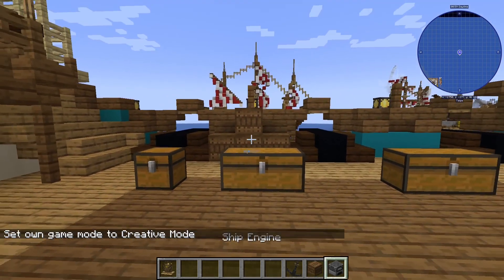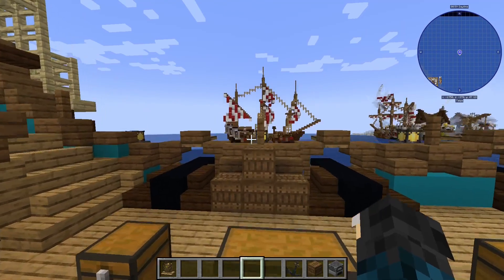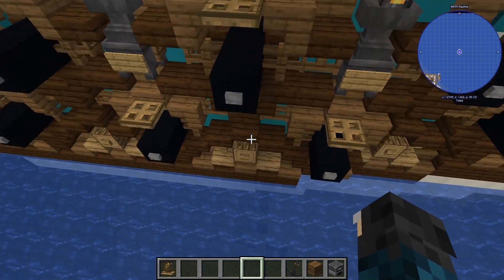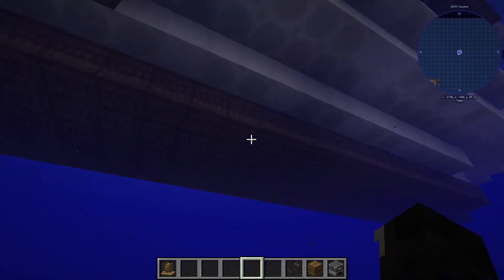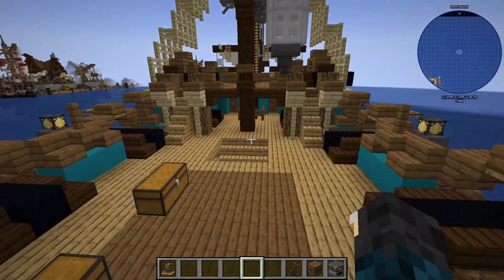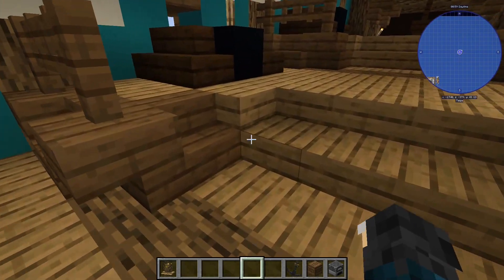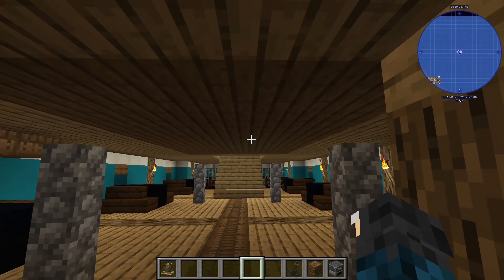Now let's show you the next two items: the floater and the anchor. The floater — if you have a huge ship like this, you want to put it at the bottom. You want to place it all around the middle of the ship, and make sure it's even. If it's not, your ship will tilt over like this.